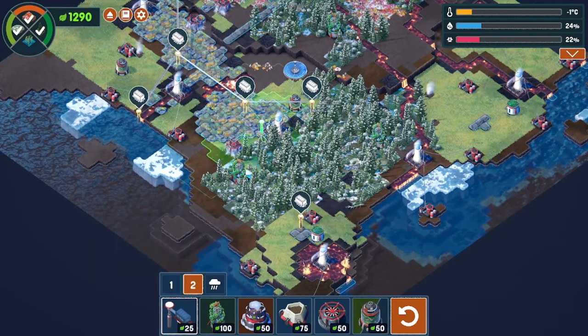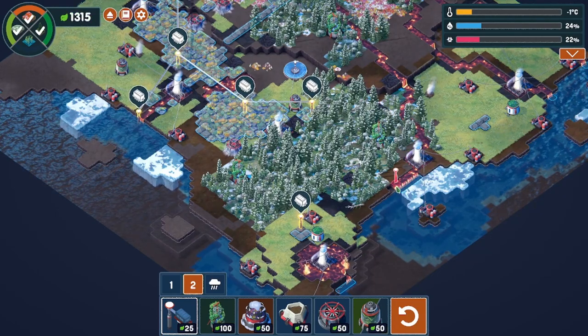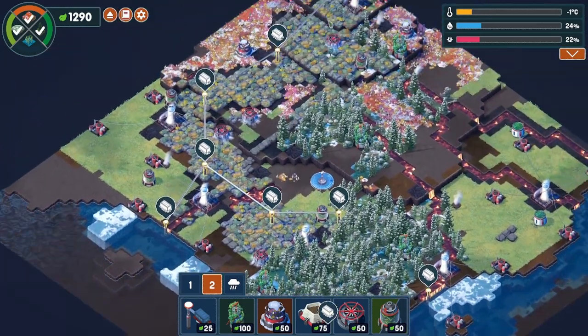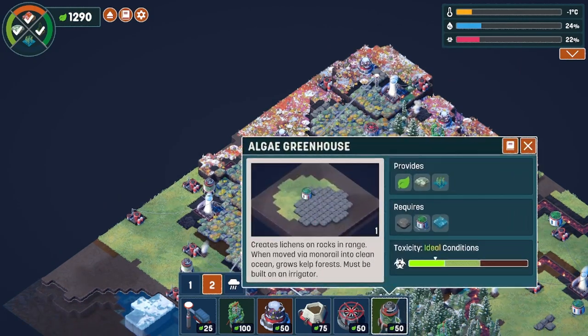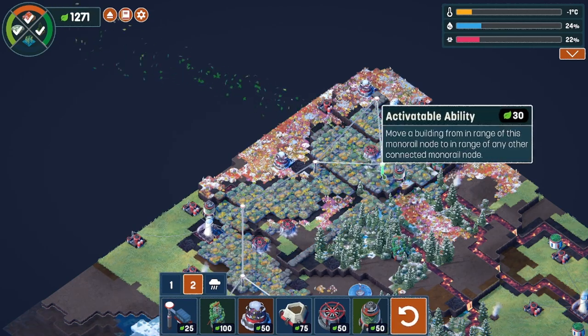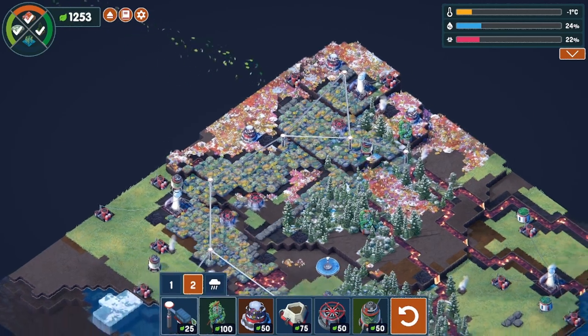Let's see what we can do here — not quite there. We might have to get a little bit funky here, so we'll have to figure that out as we go along. But we should be able to move some of these kelp forests now. We need to grab the monorail and then the algae greenhouse — that one's kind of a little bit of ways away, so we'll have to do that. We can kind of move down this hill a little bit.